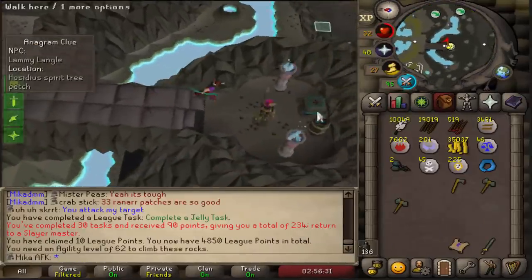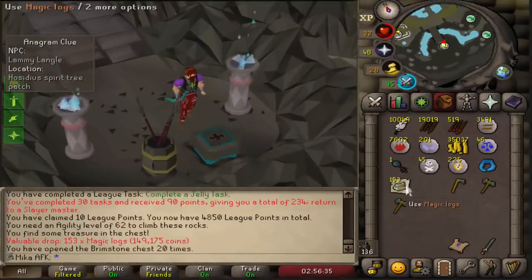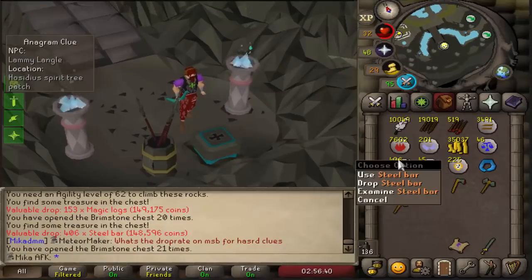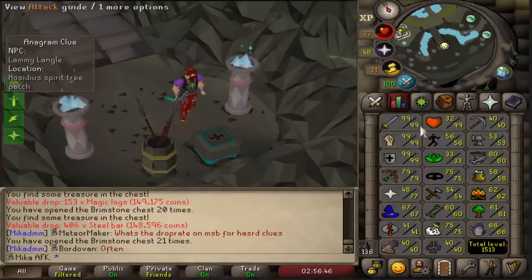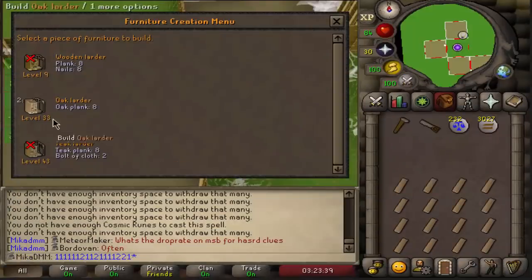Very quickly — two brimstone keys. Let's see what we get. First one for some magic logs, and second one for 400 steel bars. That is huge! That's going to be so good for this account, because that means so many steel knives. That's gonna be really insane. Holy moly, that's sick.